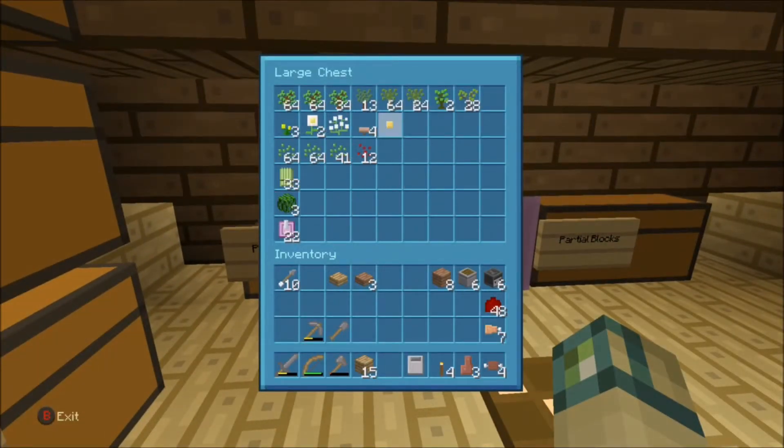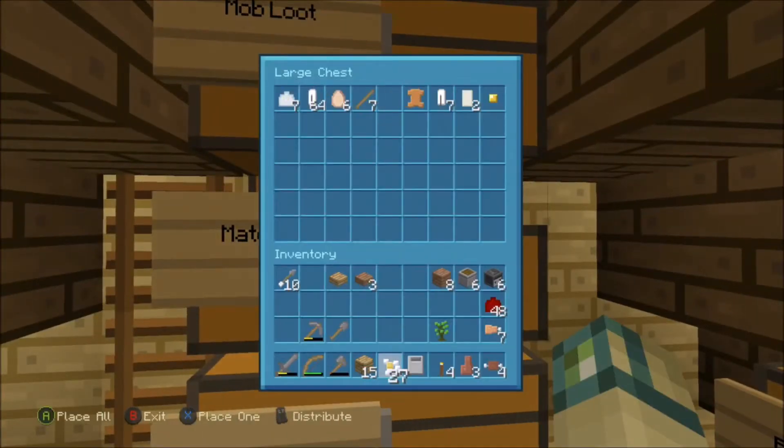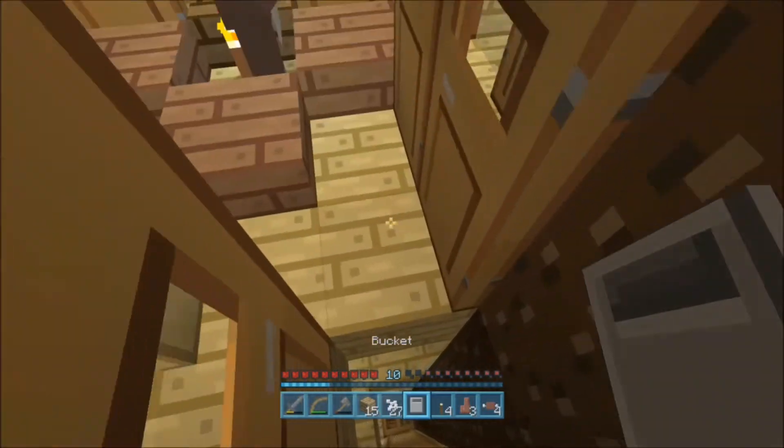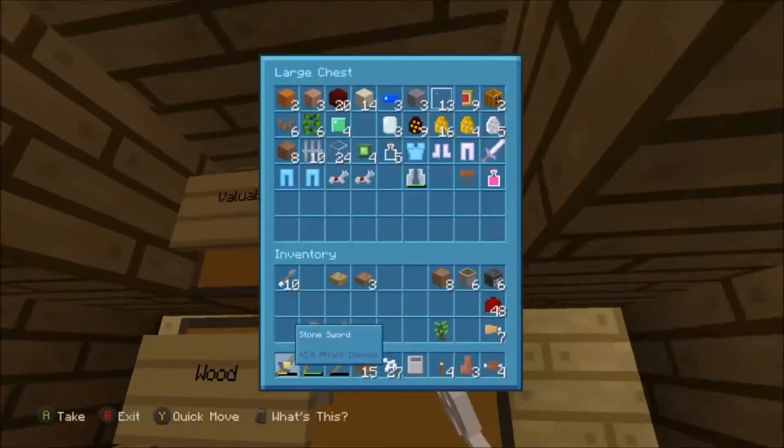We're going to take a risk and use this jungle sapling here, and since we only have two saplings, it's quite a risk. We need dirt — oops, we gotta grab the dirt, can't forget about that again. Perfect — we have eight dirt.